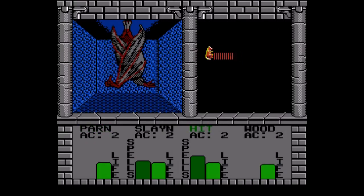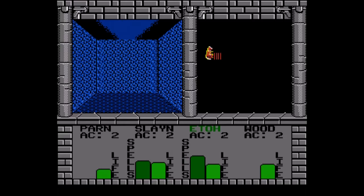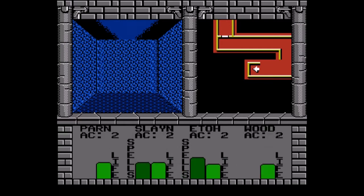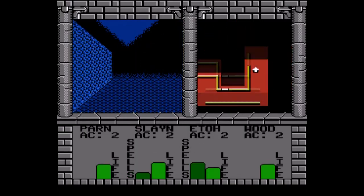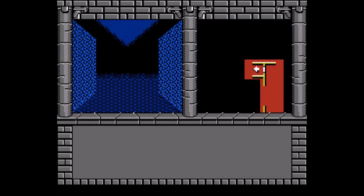The game plays incredibly well, and I'd say it's one of the best dungeon crawlers on the NES, were it not for a few hiccups. First, you can't zoom the map out to see where you are in relation to the rest of the dungeon level, so you're best off drawing a dungeon map by hand or finding one online. Second, and most important, there is no battery backup — you can't save your game. When you use the save option, the game generates one password for each party member and a password for where you are in the dungeon, which is a hassle and easy to mess up.